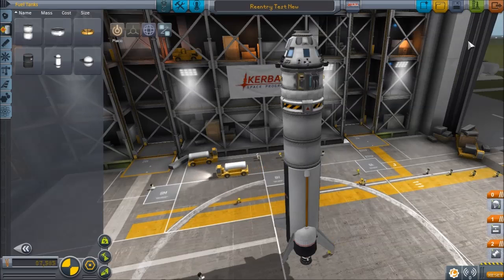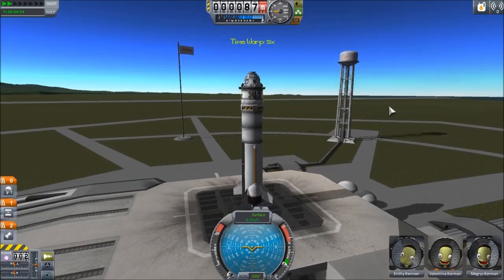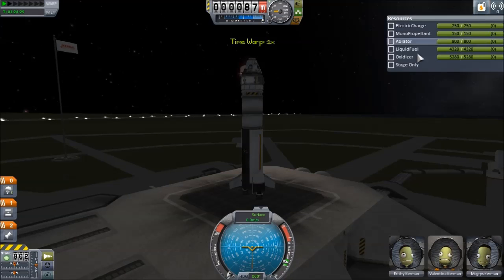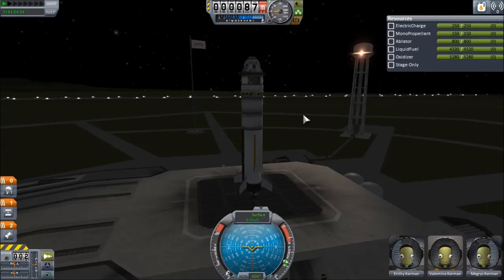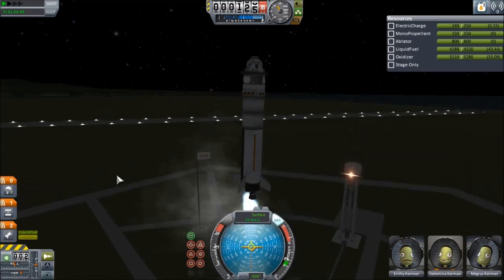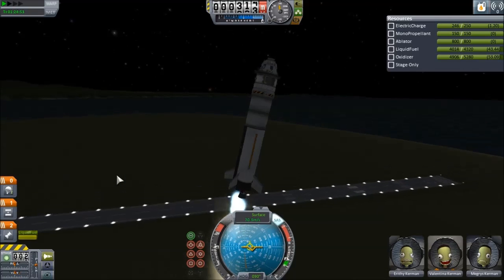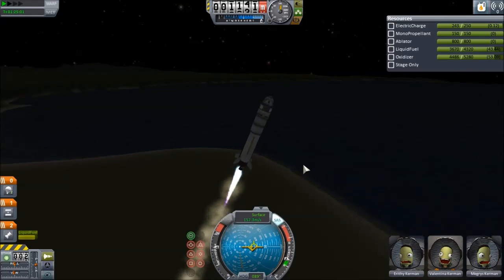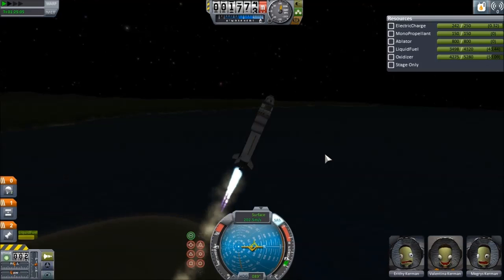Let's take this out to the launch pad. I'm going to time warp until it's night so that it will land during the day. This isn't going to be an efficient launch or anything - I'm gonna put the throttle up about three quarters. Let's turn on SAS and take off. Notice the parachute is white - it has not yet been activated. As we're going up, let's turn a bit and we'll do a semi-standard launch.